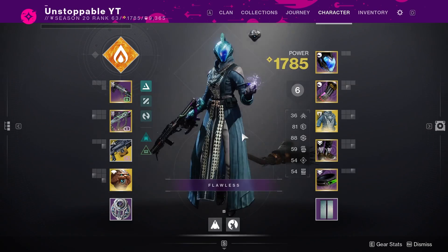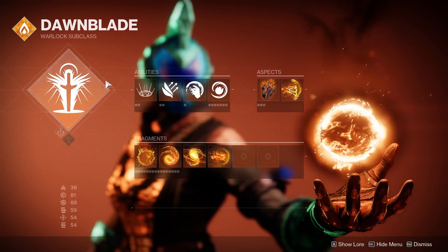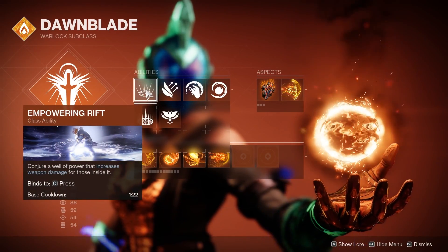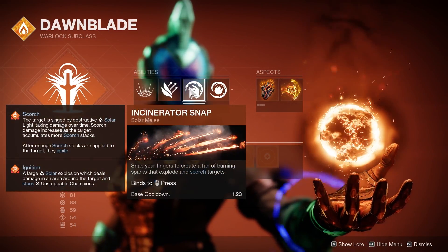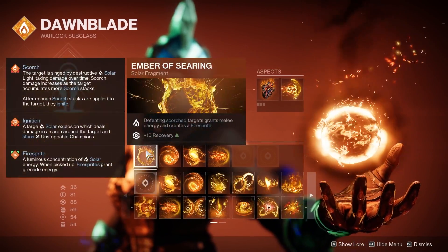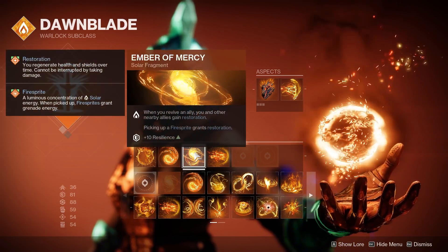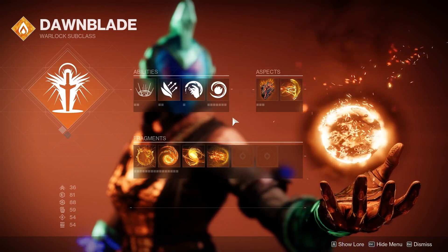Starting off with the build, what we're going to need is Dawn Blade with Well of Radiance. For our abilities we are using Empowering Rift — make sure you guys have this on — then Burst Glide, Incinerator Snap, Fusion Grenade with Touch of Flame, Icarus Dash, and the aspects and fragments: Ember of Searing, Ember of Resolve, Ember of Mercy, and Ember of Torches.